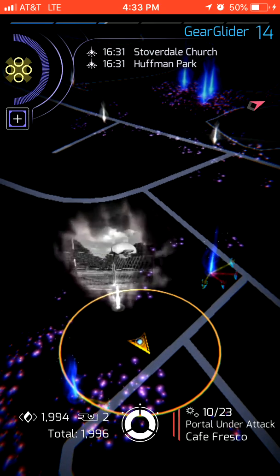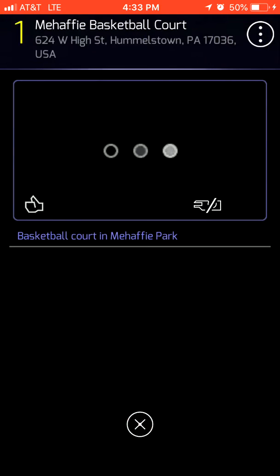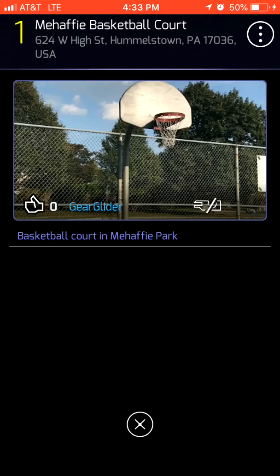I'll click this uncaptured portal right here that's glowing white. In the top right you'll see the photo, and as you can see we have one photo and you can just click the thumbs up to like it. Click it again to unlike it. Pretty easy.